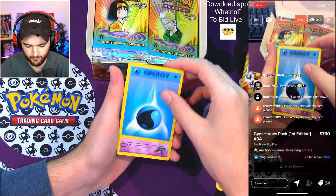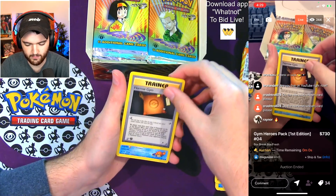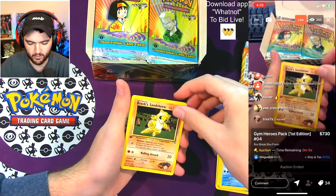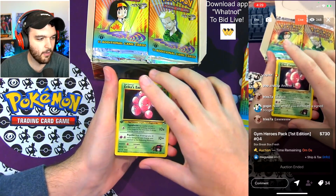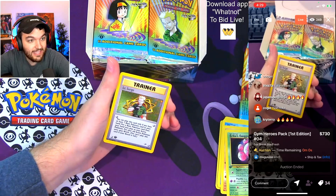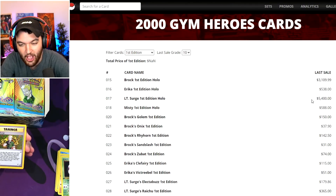Water Energy, beautiful. Sabrina's Drowzee again — good stuff. Blaine's Growlithe. The Cerulean City Gym stadium card — the first one we've seen. Misty's Horsea — some fire there. Brock's Sandshrew. One more card — Erika's Exeggcute. All right — I'm calling Moltres, ladies and gentlemen! Can I get some Moltres fire in the chat? And we have a Lieutenant Surge First Edition holo!